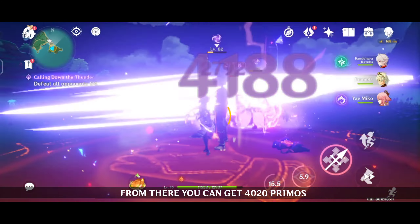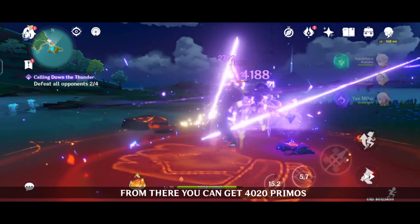If you buy the Welkin Moon, you can get 90 Primos per day for 38 days and 600 Genesis Crystals.